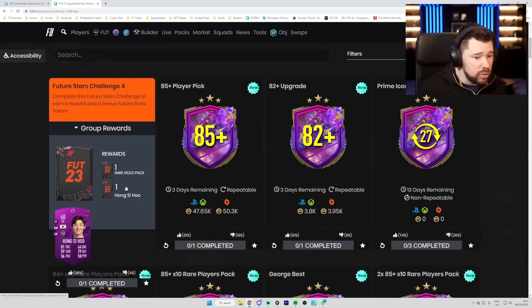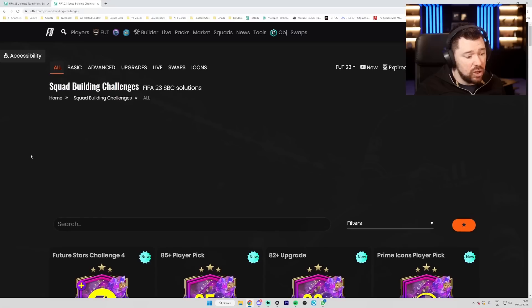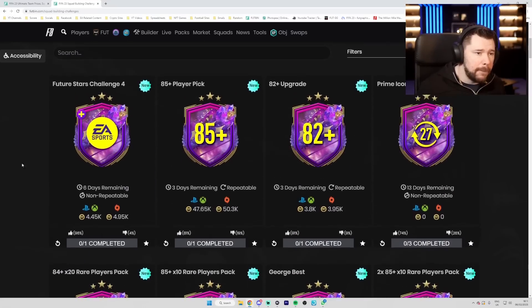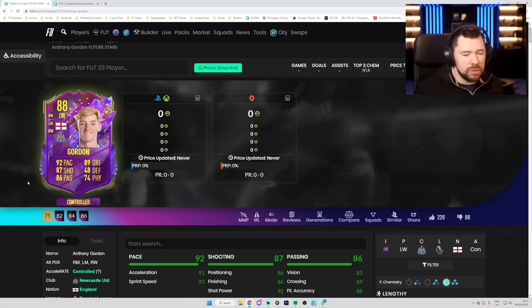We've got the Future Stars Challenge stuff, the 85-plus player pick, Future Stars Challenge Four for another token which gives a Rare Gold Pack, and the 82-plus upgrade which is very reasonable — about 4K for an 82-plus card, doesn't take much to get that. Overall, I know I get greedy, but I just want more of this — there should be a plethora of players like Gordon to play for in Champs. There should also be the ability to repeat Champs qualifiers unlimited times if you've already done them — I would actually start playing FIFA every day again for gameplay if that were the case, because Rivals just ain't it and Squad Battles just ain't it. Draft and Champs are the only places I enjoy playing. Let me know what you think about Gordon in the comments below. Thanks for watching — see you next time, peace.